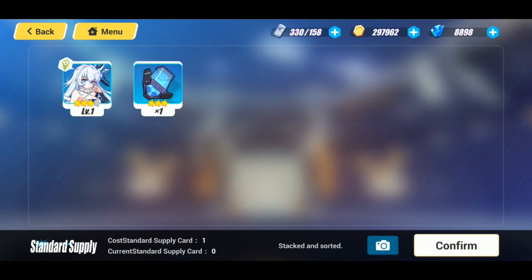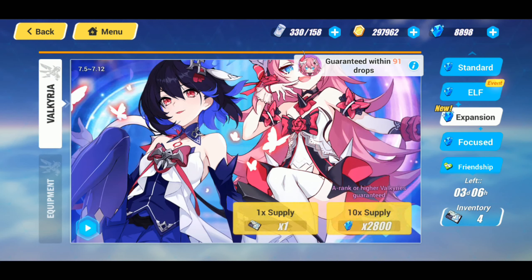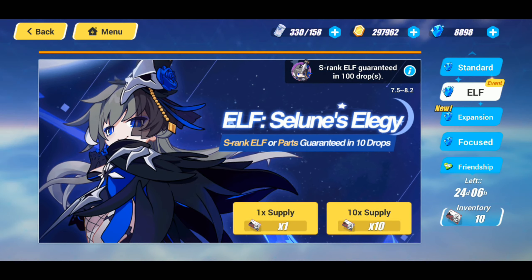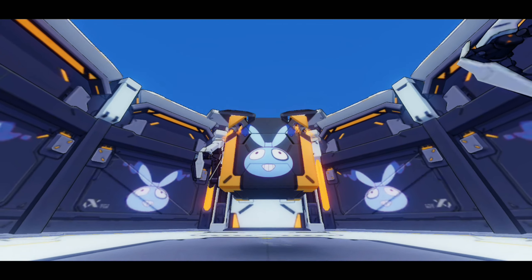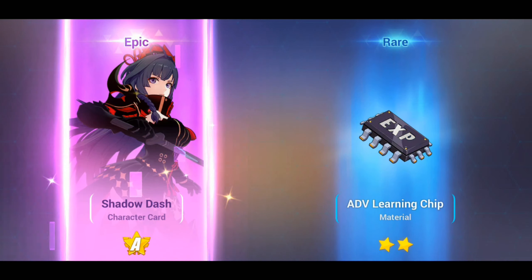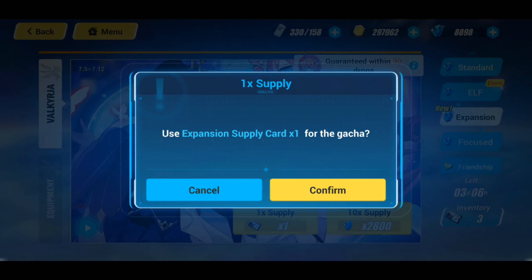We didn't get anything on standard, which is perfectly fine — hopefully we got the bad RNG out of the way. Moving to the expansion supply, I'm 91 away from the guaranteed drop but I already have Rosalia, so I don't really need to go deep. I'm really just hoping to get Celie unlocked and then move on to the focus and the elf banners. She is farmable so it's not something you really have to summon deep for.